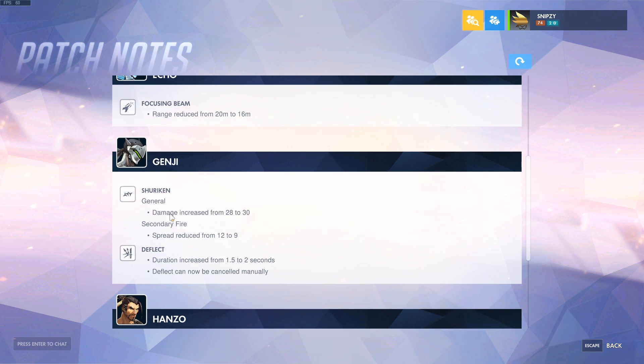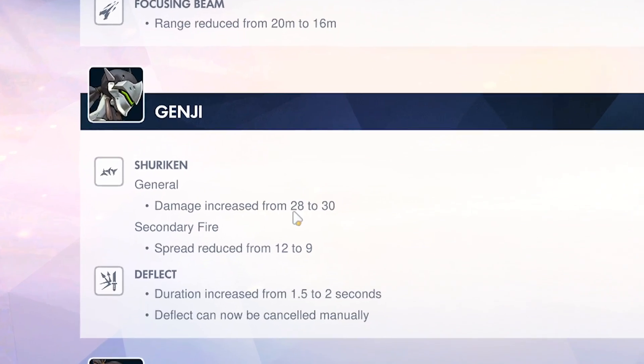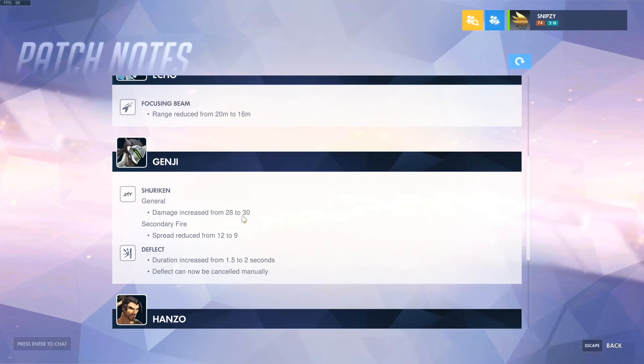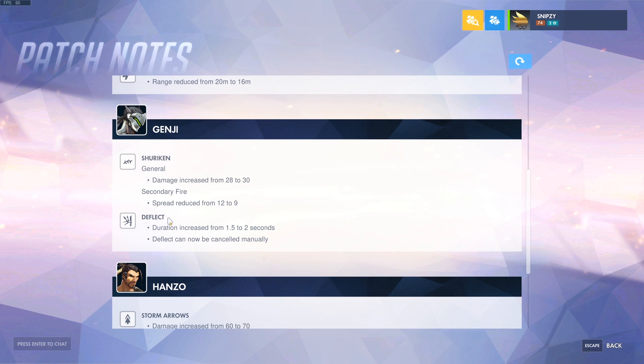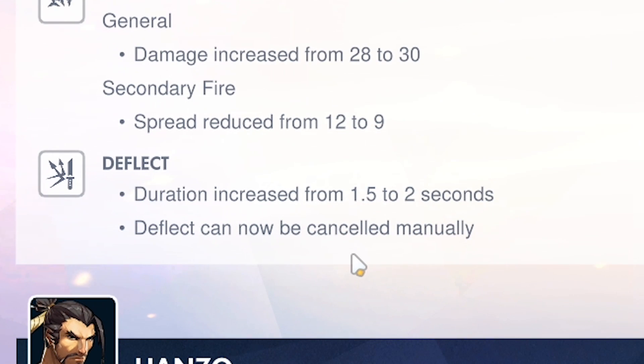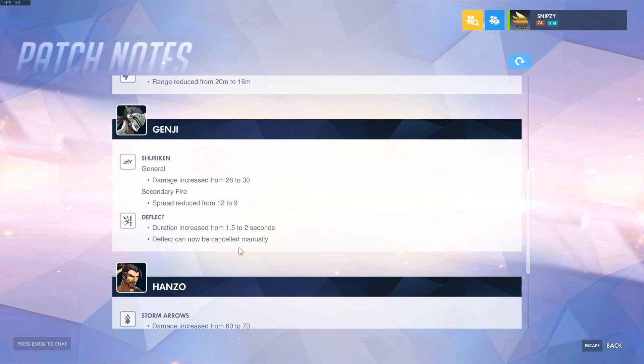They upgraded his shuriken damage from 28 to 30, which is quite large considering he throws three at a time — so if you hit all of them it's six extra damage in total, which is a lot. Also spread is reduced so you have to be more accurate, but you hit the three shurikens easier on his secondary fire, which is his right click. Also a big one: deflect is half a second longer, so it's two seconds now, and you can cancel it manually — that is poggers.